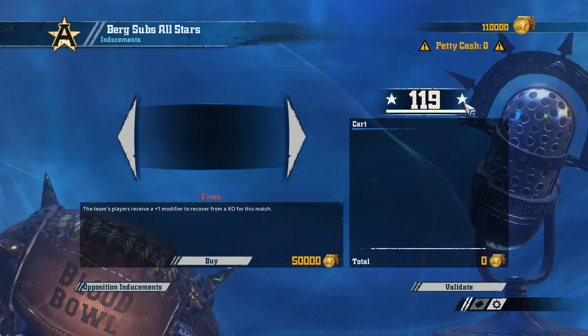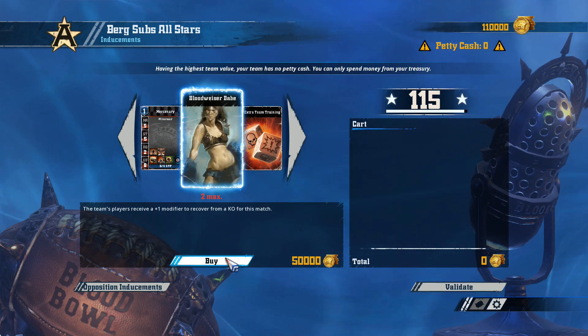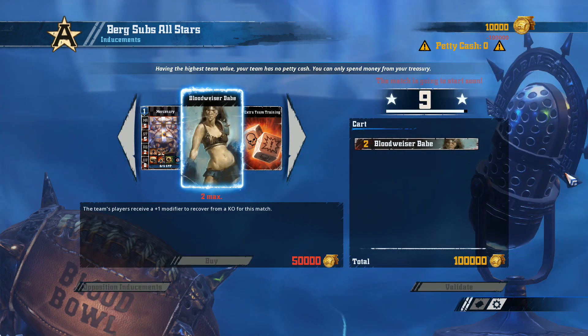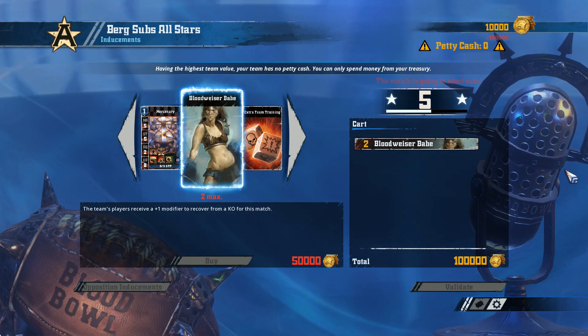So they've got... I didn't see what they actually took there. We've got a bit of petty cash to play with, so let's buy some Bloodweiser Babes — we'll buy two lots. Because what else am I doing with that cash?